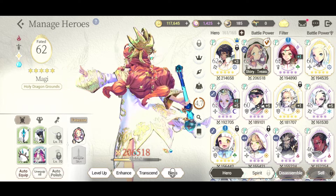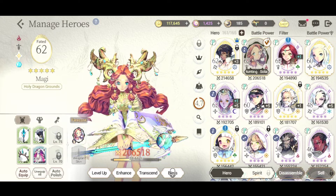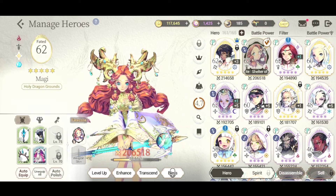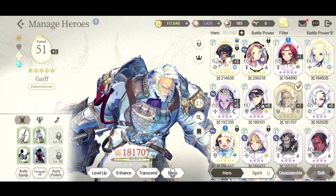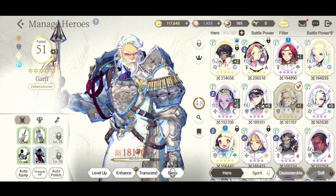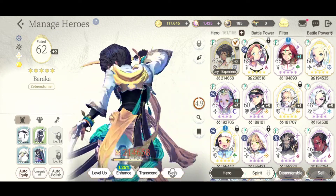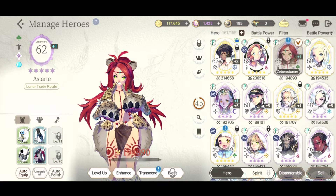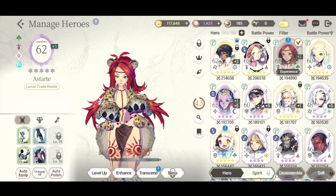I got Magi by the way - she's really really good. If you're managing to pull a Dragon Blood unit they will help you through the story easily. Magi helped so much in certain stages. I also got this new guy who I think is really underrated and really strong. But yeah that's how you level up your units, enhance them, and bless them to the next star level.